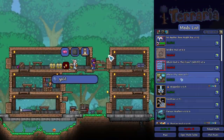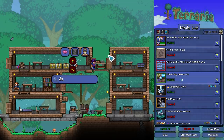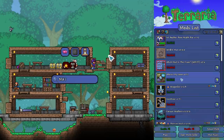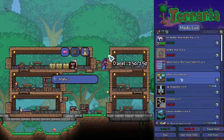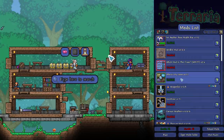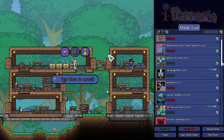The next one is Where's My Item. This is for people that are playing with normal chests in Terraria. Let's say you stick a herb in chest number one and you want to know where that is — you can set a macro on your keyboard and it will open up a little text box. You search for the item you want and it tells you exactly what chest it's in.